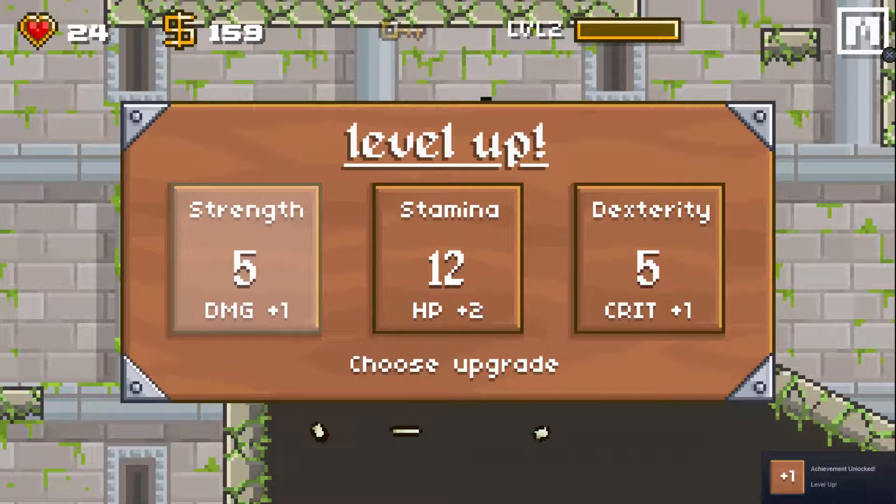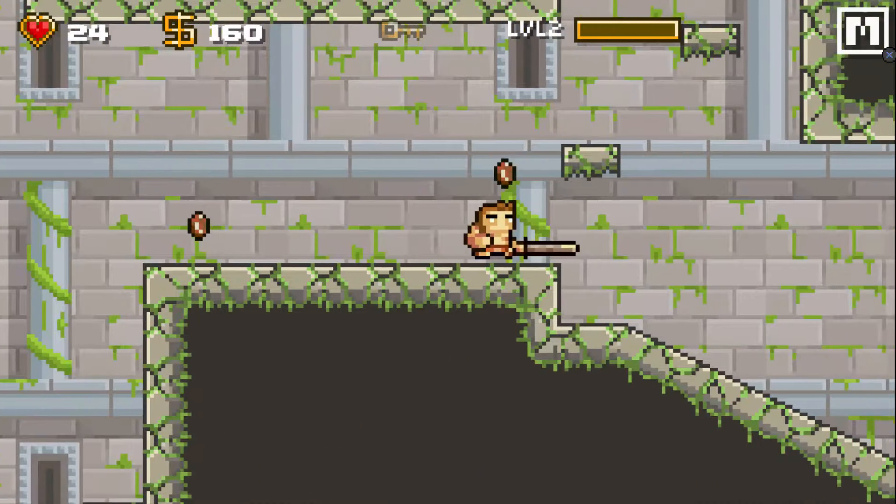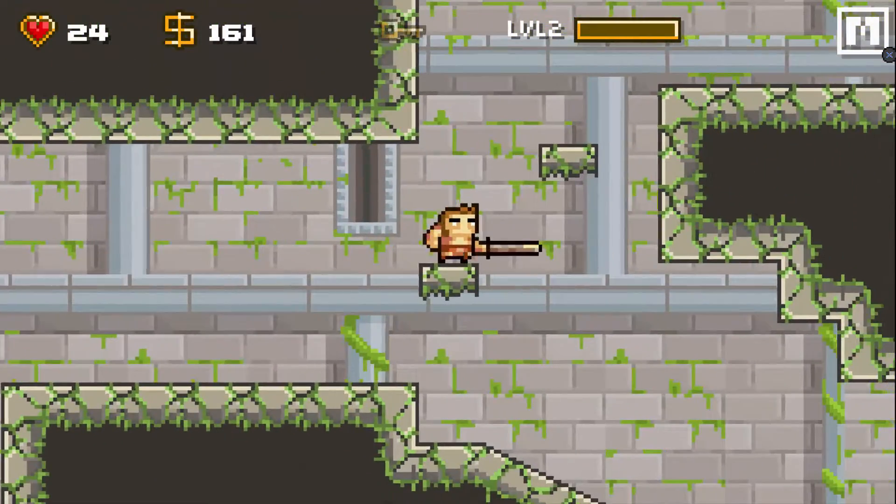We leveled up! So I can get extra crit from dexterity, hit points from stamina, or damage from strength. Right now I'm feeling the strength bonus — I think that'll be decent.